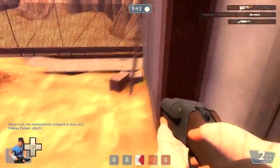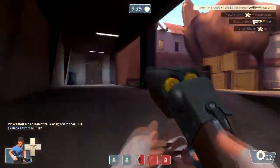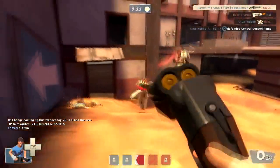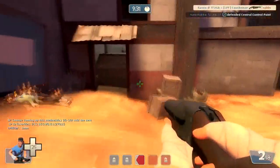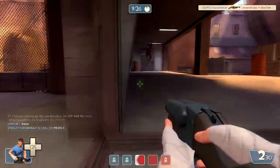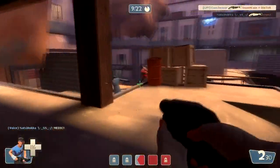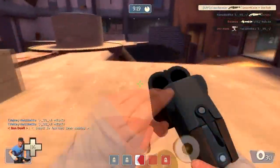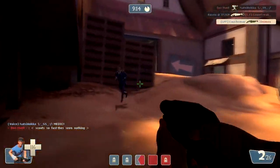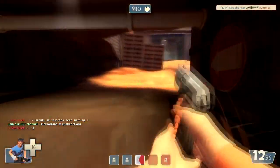Getting some medkits and back into the action. I was surprised I got the kill because he just fell dead instead of flying upwards. I missed a follow-up on the medic when I should have chased him. Instead I went for a soldier, got covered by a spy, and called for a medic — though that won't help. Easy to finish him off now.